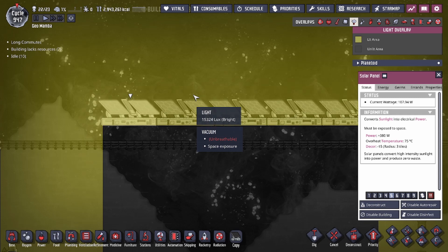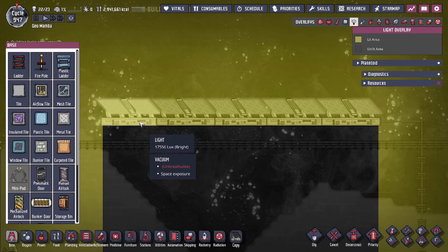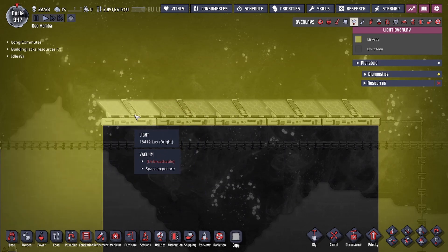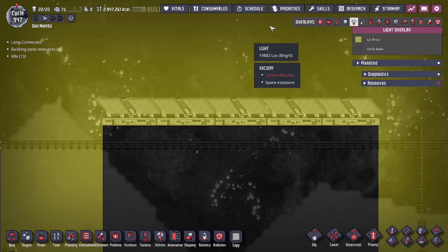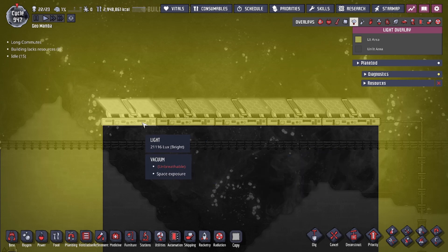If you block a tile of the solar panel so it impedes light, you can make up the wattage by having more lux value on the remaining six tiles. So if you want to use the pyramid design and you have enough lux to compensate, it's fine — just understand that you need to provide more light per remaining tile.